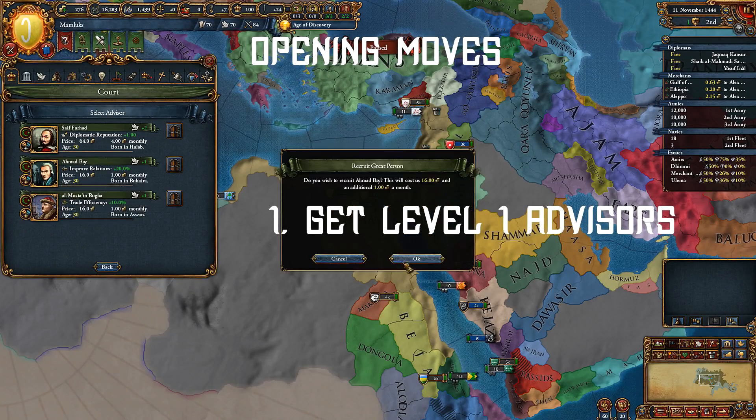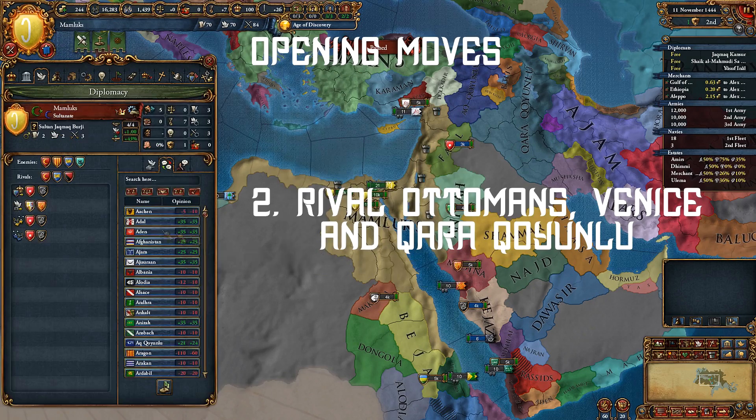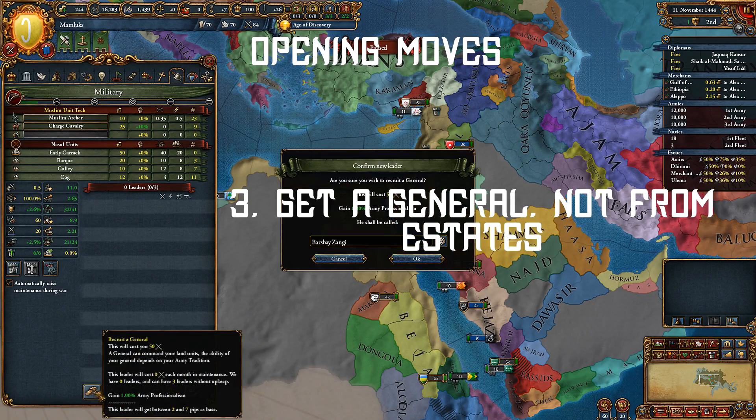For opening moves, get your level 1 advisors. Rival Ottomans, Venice, and Kara. Get a general, but don't get one from Estates just yet.